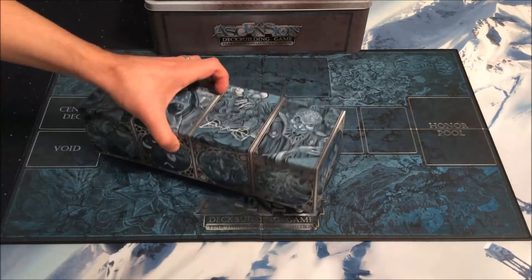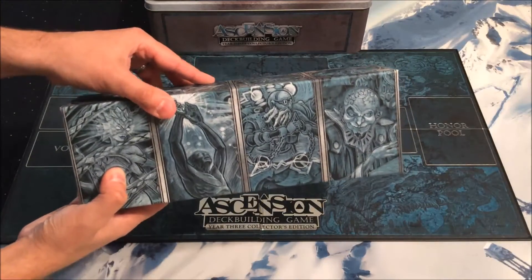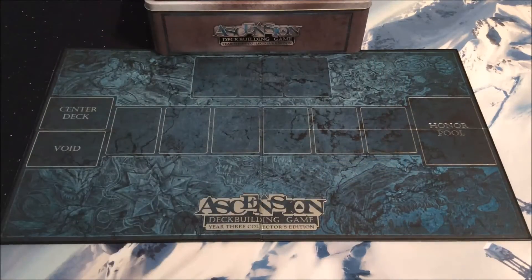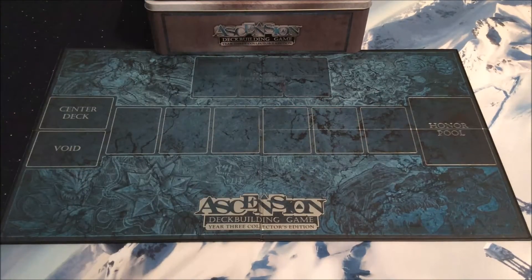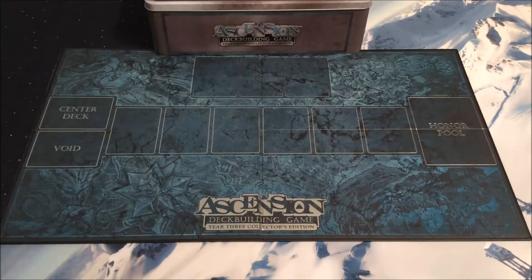We then have a nice box to put all the cards in, decorated for this year, going for sort of a bluish-greenish tint. And then we have ourselves a foil game board, with our six slots for the center row, our honor pool off to the right, the three always available cards — Mystic, Heavy Infantry, and Cultist up at the top — and our center deck and Void located on the left.